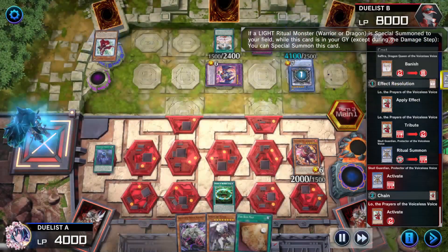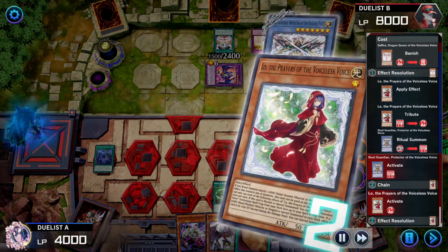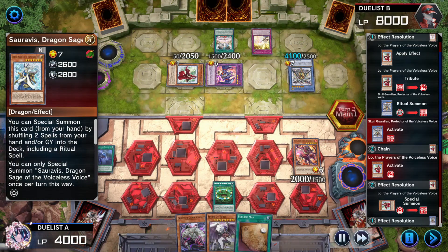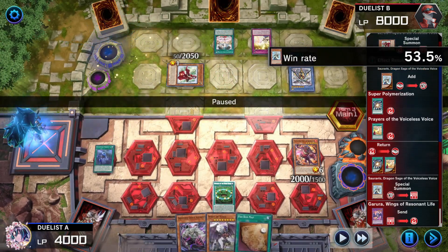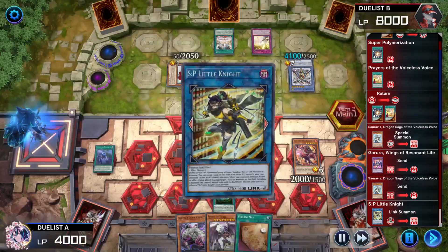Skull Guardian's effect activates. Low chains because a light ritual monster was special summoned — Low comes back to the field. Skull Guardian adds Saravis Dragon Sage of the Voiceless, then returns some cards from the graveyard to the deck to special summon Saravis. Then Saravis and Garura make S:P Little Knight.